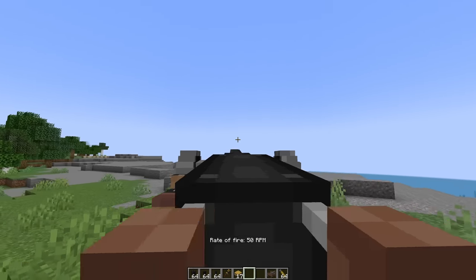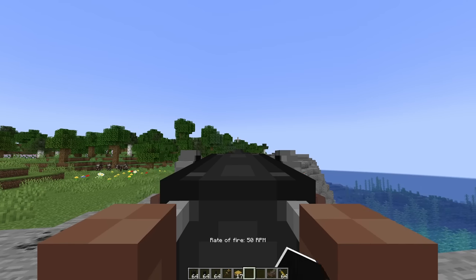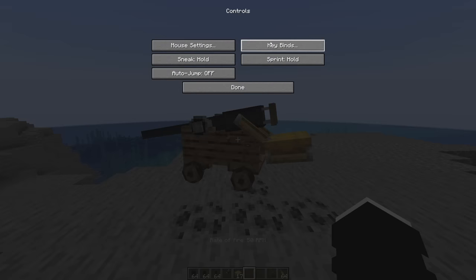You know what? This is probably the best update I have ever seen to Create Big Cannons. How do we shoot? Not right-click. Not left-click. Space. Control. That might actually be separate controls.